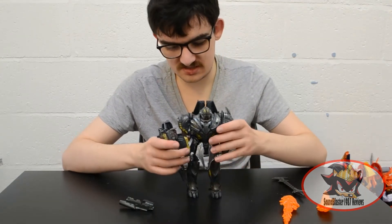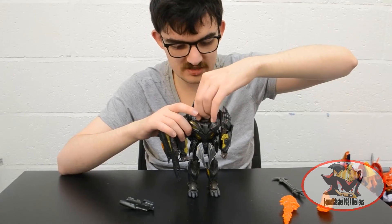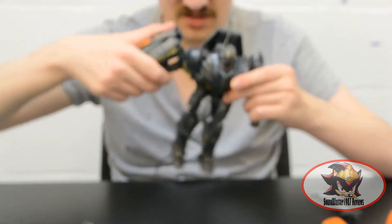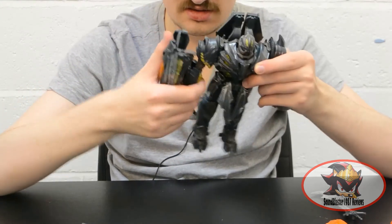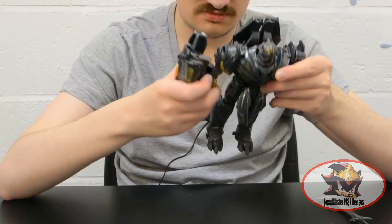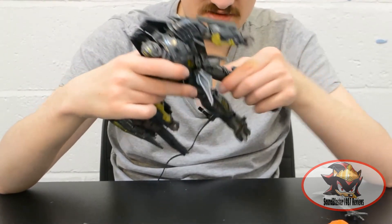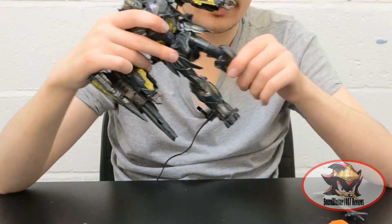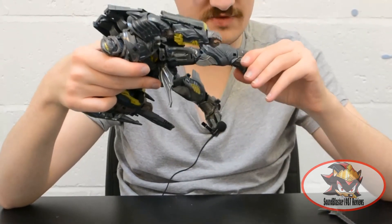So here we have Megatron in his robot mode. For articulation: the head can swivel but not very much due to the arm moulding. 360-degree shoulders limited by the back kibble, with inward and outward movement, bicep swivel, and 90-degree elbows that only bend inward. There is a wrist swivel on both arms. Ratcheted hips forward and back, and hinged outward. Swivel just above the knee for transformation, 90-degree knee bend, and an inward ankle tilt to help with dynamic poses.